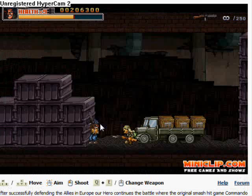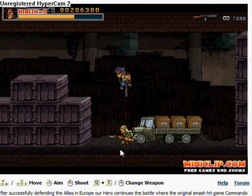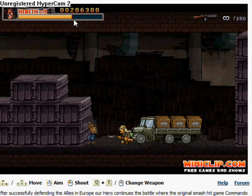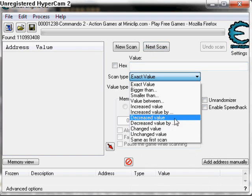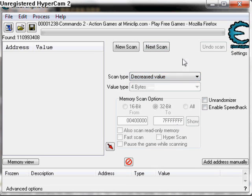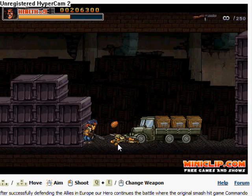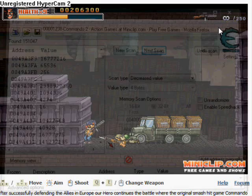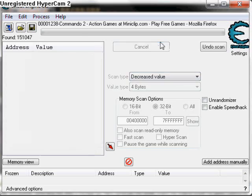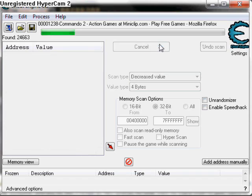Too many results to show. Whenever you get harmed, as this guy should harm me — see, your life goes down. As it goes down, you want to click Decreased Value and then do next scan. There'll still be a lot of results. Then just keep getting harmed one more time, being harmed again, next scan. Only 151,000 results. Harmed again, next scan: 24,000. Harmed again. You just keep on doing this, your life's gradually going down, until you get to one or two.